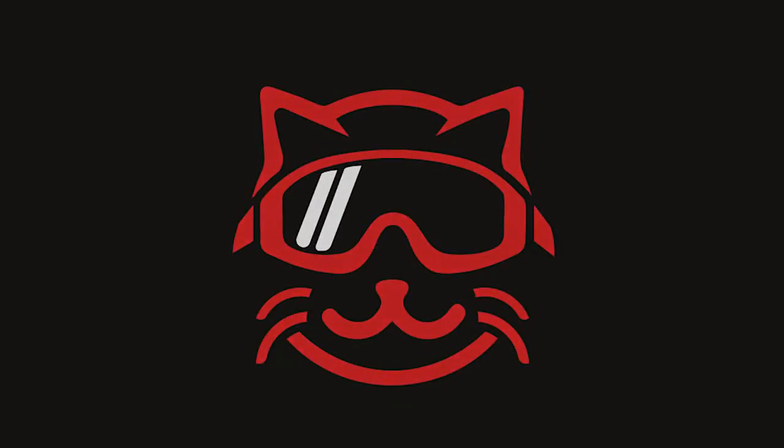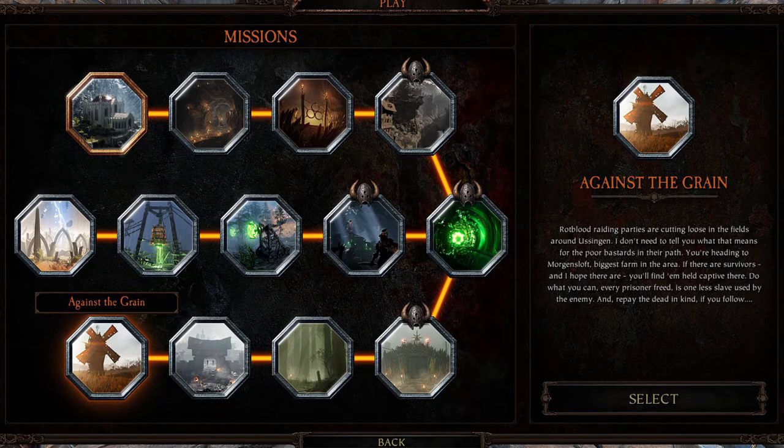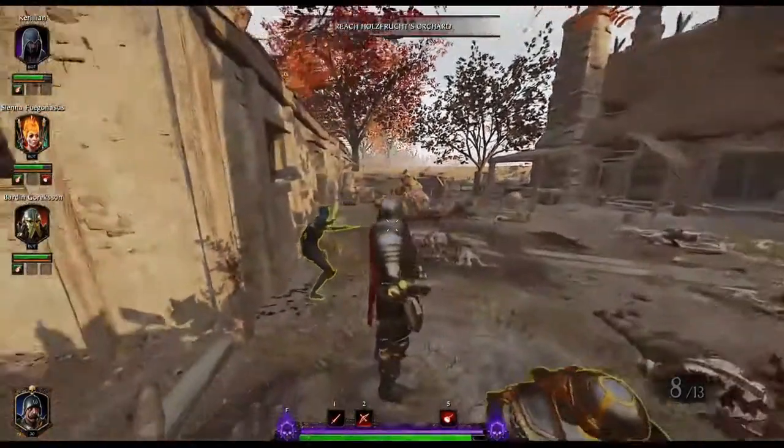Welcome back to Against the Grain, the guide for all three tomes and both grims. There's a written guide in the description below. Starting off at the beginning of the map, when you reach that first homestead right before your drop down.